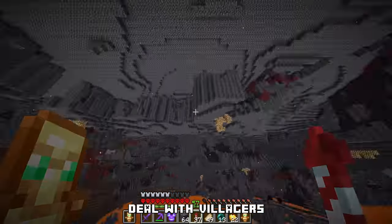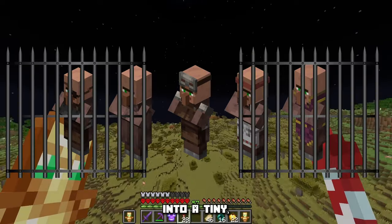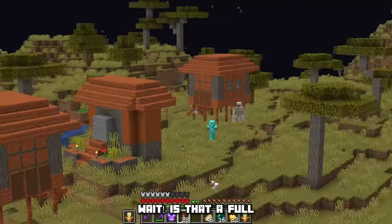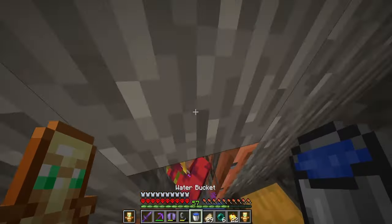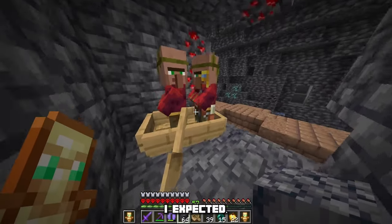I'm procrastinating — I don't want to deal with villagers. Can't wait to chase NPCs around for hours. From my research, it seems that most people just cram a bunch of villagers into a tiny, ugly space, and I want to do something a little bit different. Wait, is that a full diamond zombie? Let's see if we can save him. Send him through the portal — he's already in the boat. That was a lot easier than I expected.